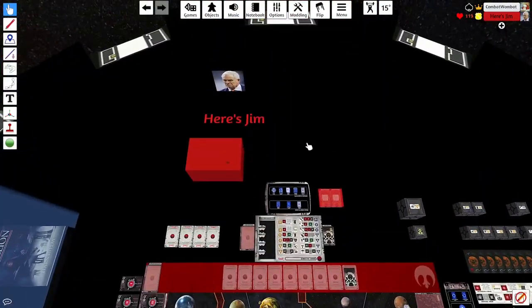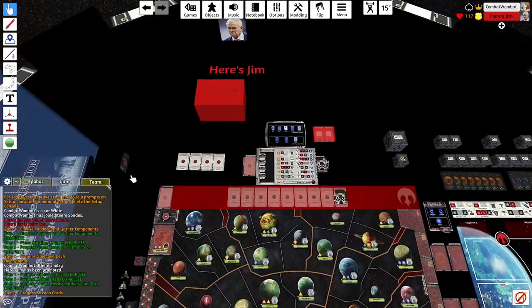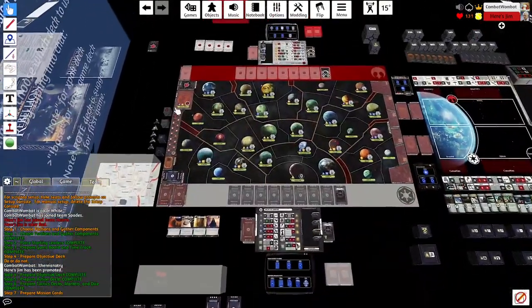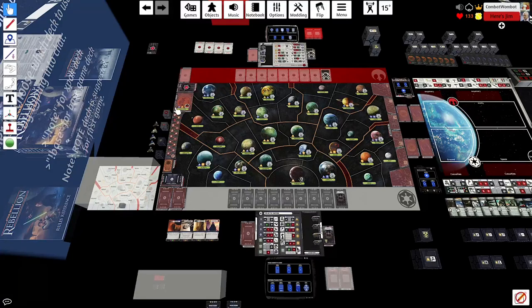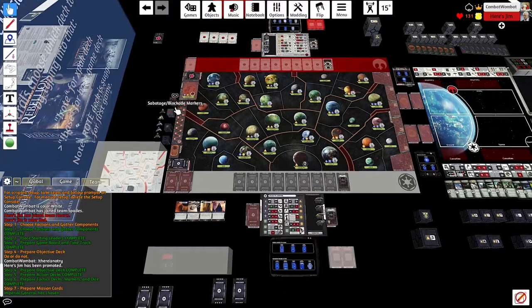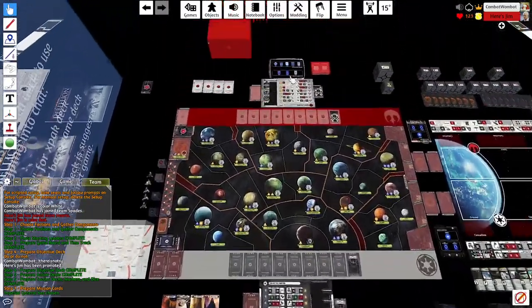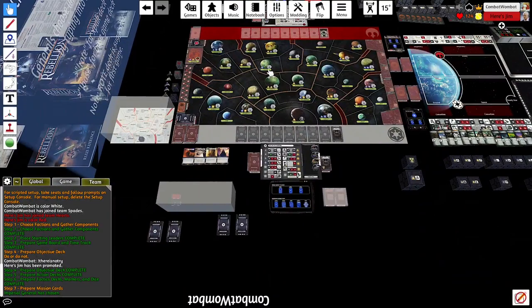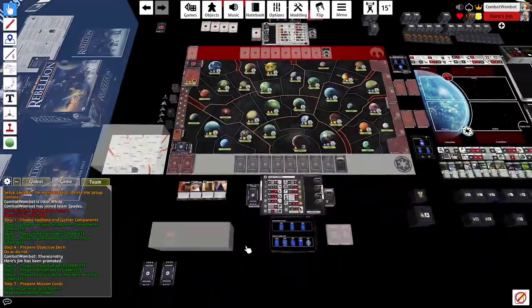For the full bidding rules, check the pinned item in our Discord channel. As we set up the units, you'll see a pretty fair loyalty setup: a loyal Mon Cal, a loyal Kashyyyk, a loyal Bothawui, and then subjugated Imperial units right next to a subjugated Corellia, which means we pick a base setup.